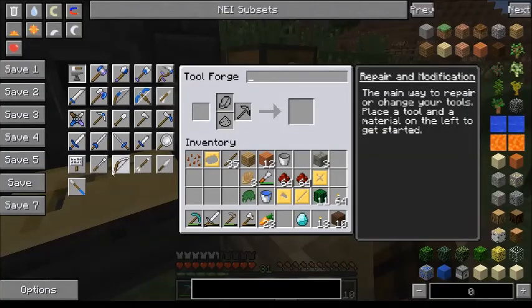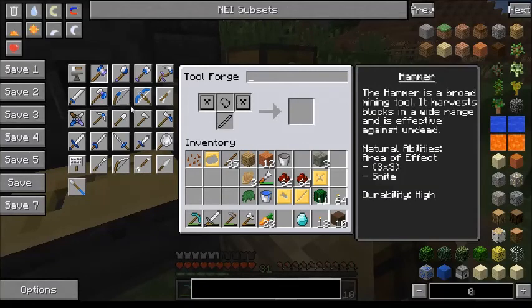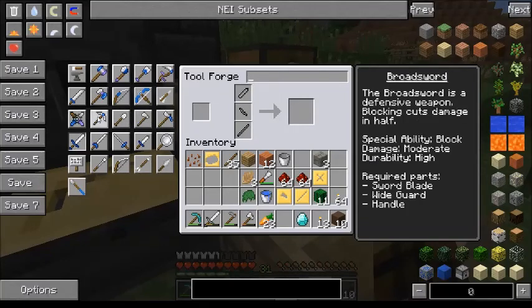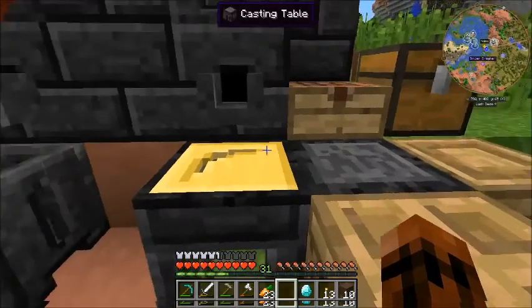So we're gonna make ourselves a pickaxe starting off. What we're gonna do in this video — we're gonna make ourselves a pickaxe, then off camera I'm gonna make myself a hammer, a hatchet, a shovel. And I'm gonna wait on a sword because we're gonna go to the nether for that. I'm probably gonna go to the nether off camera too. So we're gonna make lots of tinkers tools.